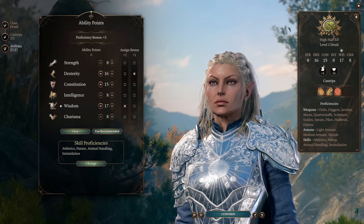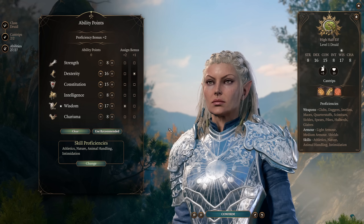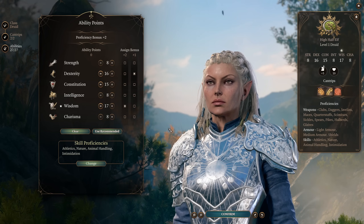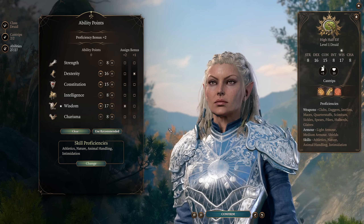You can get a small edge by taking even numbers at level 1 and then respeccing to the stat spread at level 4, but 8-16-15-8-17-8 is the final stat distribution you want when building this character.